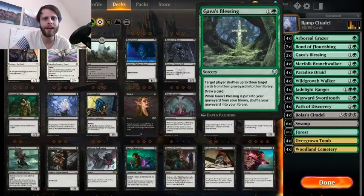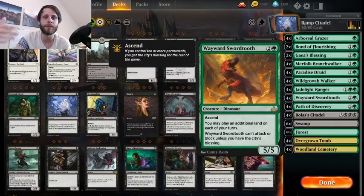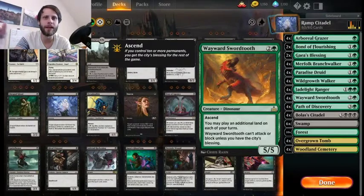Another key piece I should mention is Wayward Swordtooth. This is a really, really good engine for this deck because you can start playing multiple lands per turn. Not only does that help you ramp into the Citadel, but it also helps you play lands off of the top of your deck if you keep bricking and not hitting creatures. So it's actually really, really good for this. It's also just a really solid beater. A lot of times, especially with this variant, it's really easy to get to the Ascend — City's Blessing — pretty quickly because of Arboreal Grazers and all these mana ramp spells. So even if you don't hit a Citadel, this is kind of your plan B in terms of just swinging in with five-fives.